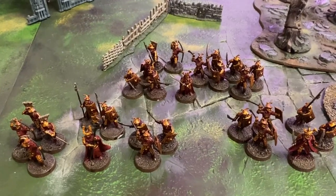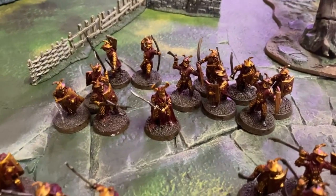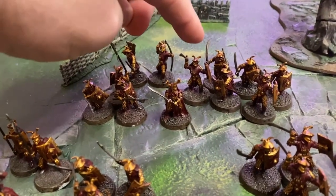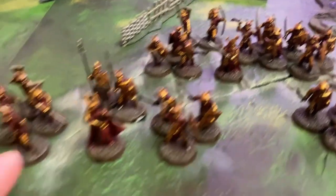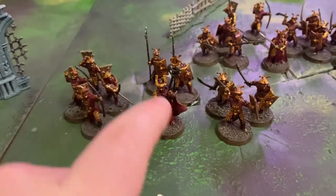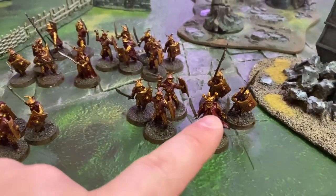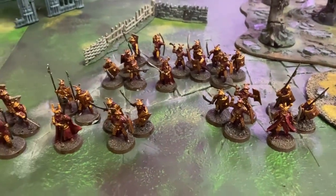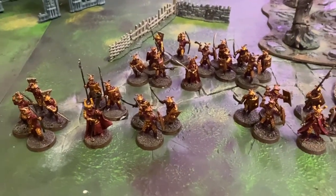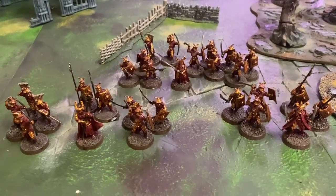And then we have 500 points of Easterlings to verse them. Amdur, Lord of Blades, is our leader. He's got three warriors with pikes and shields, six warriors with shields, and two bows. Then we have the Easterling Warpriest who's got four archers, two pikes and shields, and three shields. The Dragon Knight has two pikes and shields and three shield warriors. All warriors that are not archers are upgraded to Black Dragons, giving them a higher fight value.